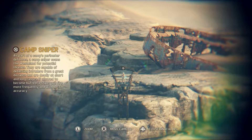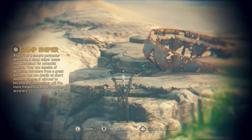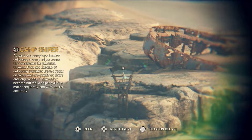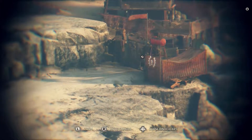Sniper. As part of the camp's perimeter defenses, the camp sniper scans the wasteland for potential threats. They are capable of detecting intruders from a great distance and are deadly at short and long ranges. If allowed to become buffed, the sniper will fire more frequently and with better accuracy.